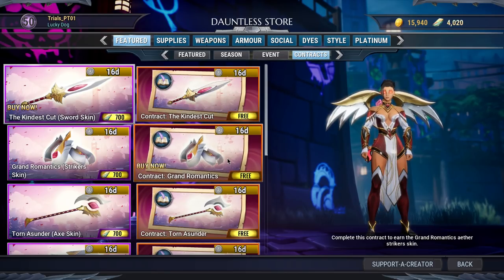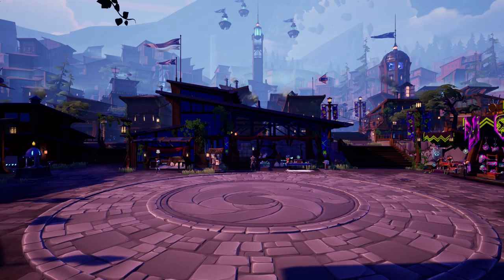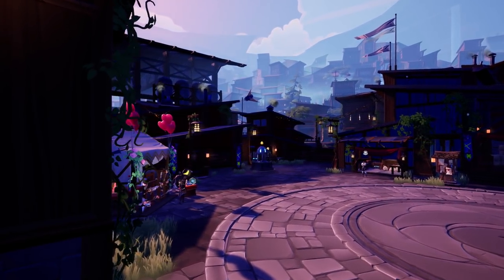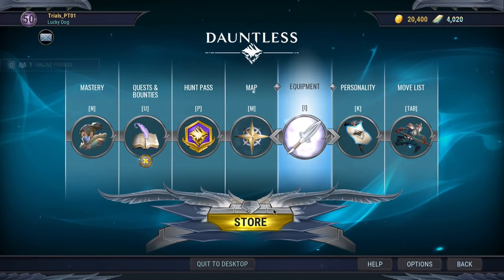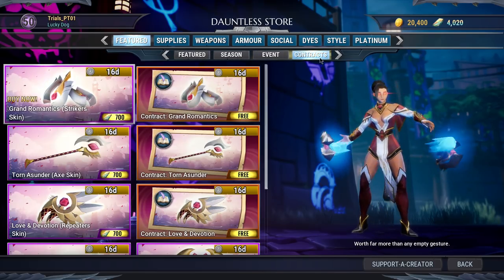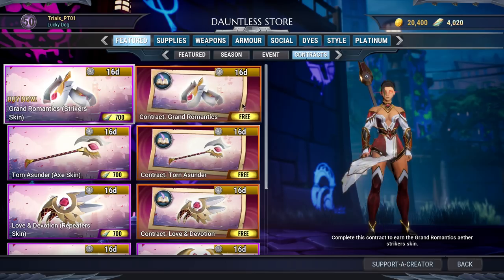To get started on doing your contracts, you have to actually accept them in the first place. You can do this with four different methods. The first one is visiting the Saints Bond-themed city stall in Ramsgate, which will be to your left when you spawn in Ramsgate. The second is opening the in-game store from the menu, then clicking on Featured and going to the contracts section. This will give you a scroll-down menu where you'll have the contracts on the right and then the paid version of the weapons on the left.